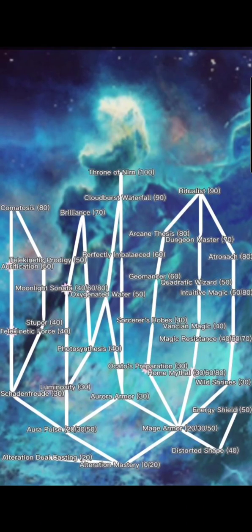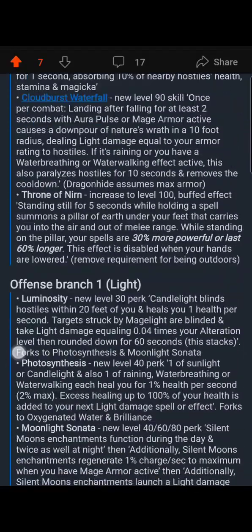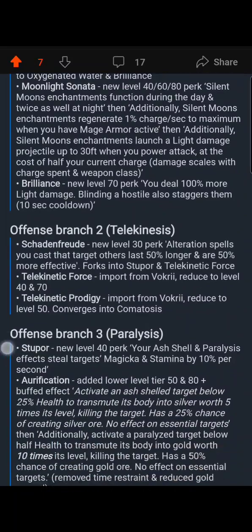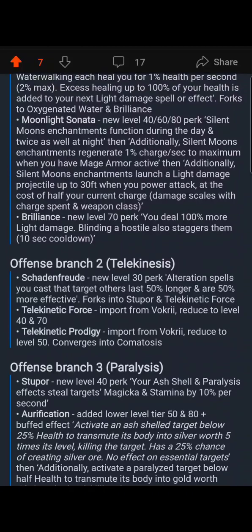Moonlight Sonata is a way to work with the light damage mechanic from the Silent Moons enchantment. Ultimately, at the end of this skill chain, once you power attack you get a pretty good payoff with a sword beam coming out — but it's going to cost you a lot of charge on your weapon.